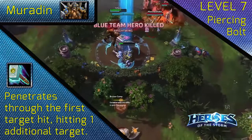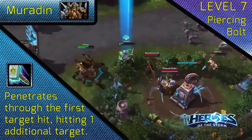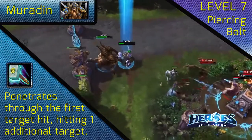At level 7, choose Piercing Bolt. Being able to land a double stun and get right up in the enemy's face can make you some big plays.